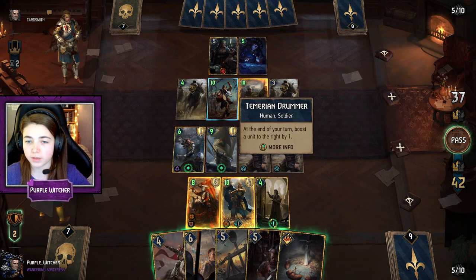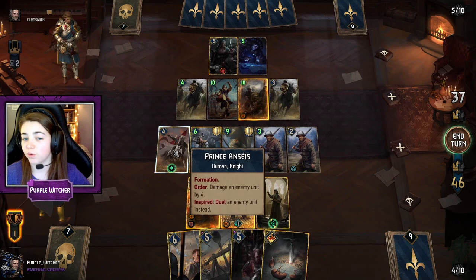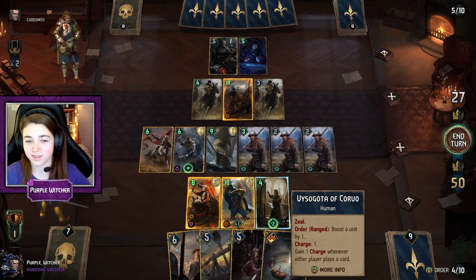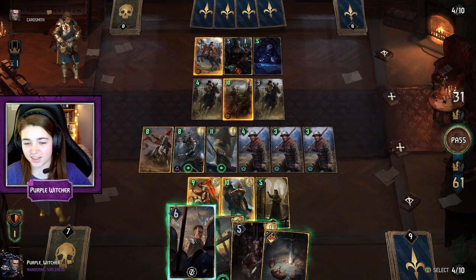I am getting a bit anxious about Temerian Drummer — he has 10 points and he is boosting Immortals every turn. So I am going to use Prince here to kill Temerian Drummer. We are going to give him the shield leader ability so he has shield. Now when he duels Temerian Drummer, that damage never took effect on Prince because he has shield. And there is that lovely boost from Meve again, which gets better and better every time as we get more cards on the board.